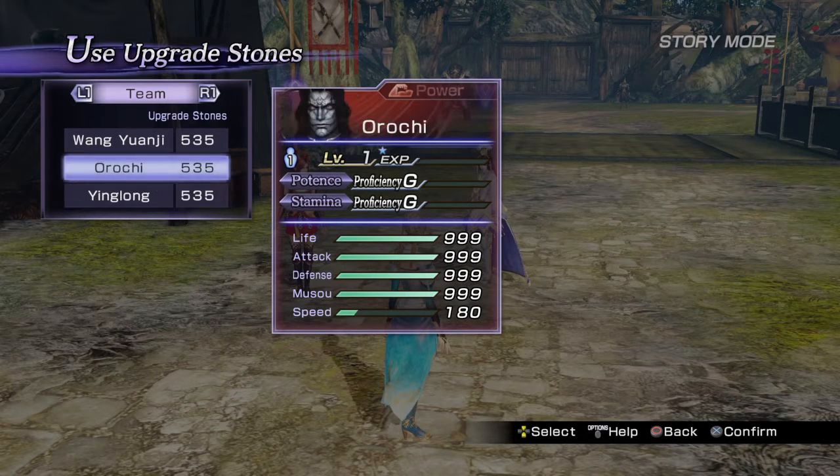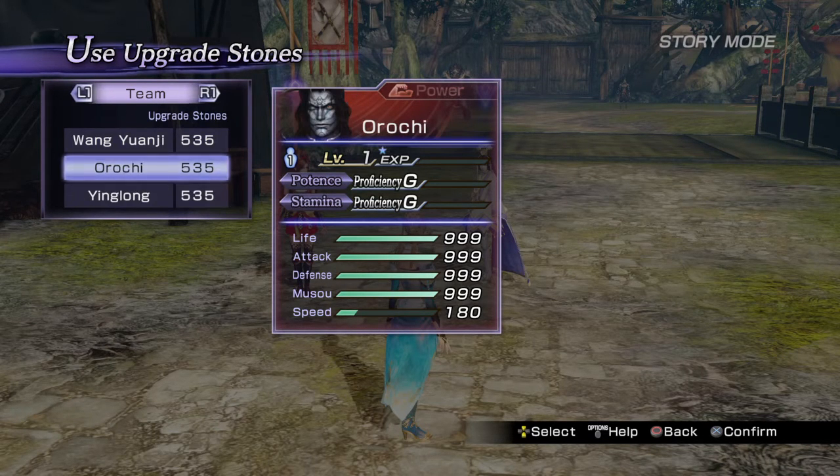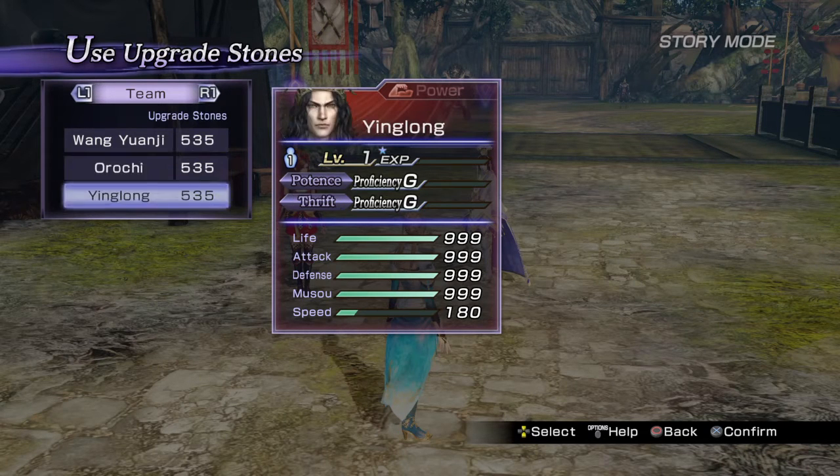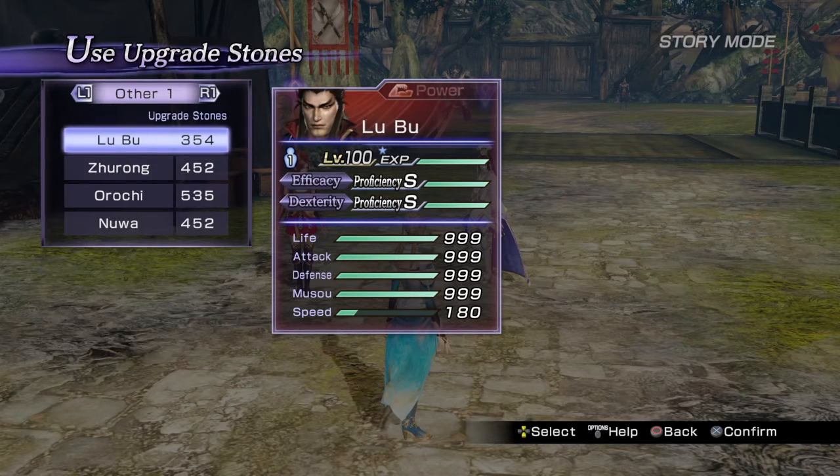See how Yinglong suddenly went from 517 to 535? It's not a hard glitch to pull off once you've got it. Let me see if I've got something else for a demonstration, just in case.